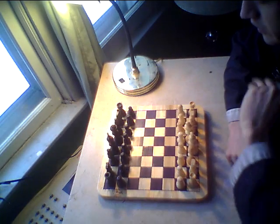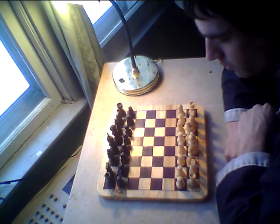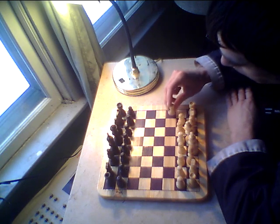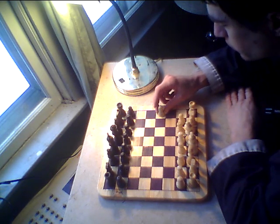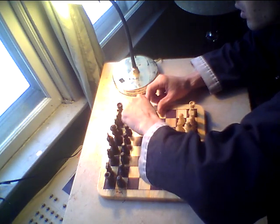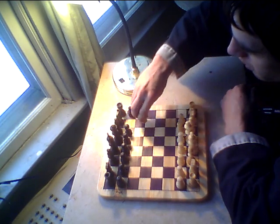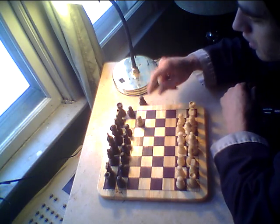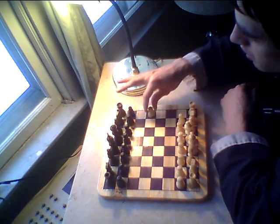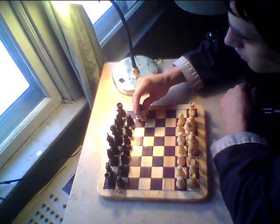First of all, it starts out with the classic rules. If you don't know the classic rules, I will remind you briefly. A pawn can move one or two spaces forward on the first move, and each thereafter is one space, unless there is a player to be taken kitty corner, in which the pawn can take this pawn diagonally. If there is a pawn blocking in front, you cannot take the one in front, only the one diagonal.